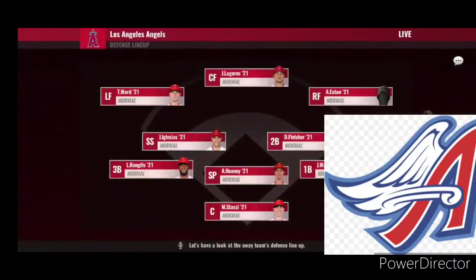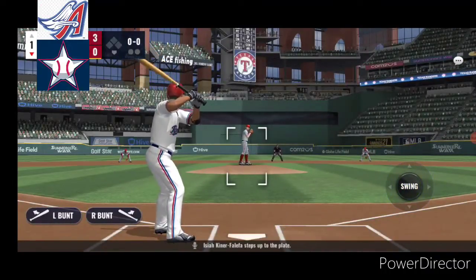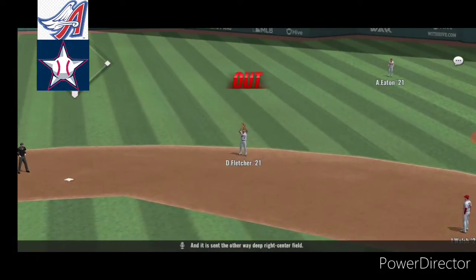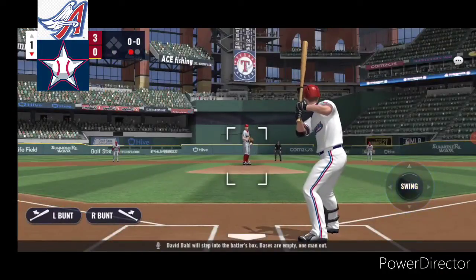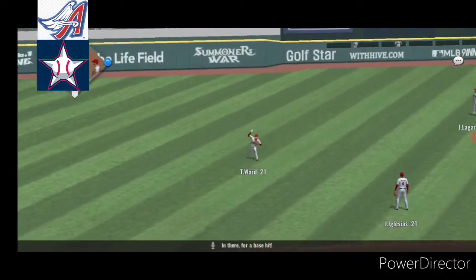Let's have a look at the away team's defensive lineup. The southpaw will take the mound. Isaiah Kiner-Falefa steps up to the plate, and it is sent the other way, deep right center field. David Dahl will step into the batter's box. Bases are empty, one man out. And a fly ball lifted out to the left, in there for a base hit.